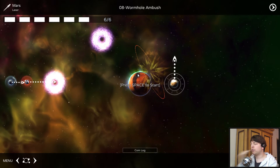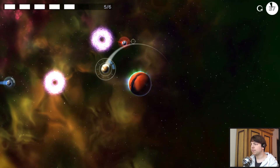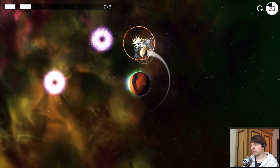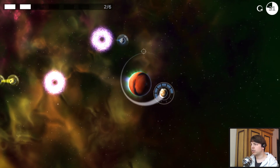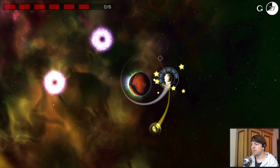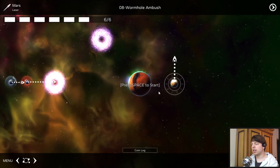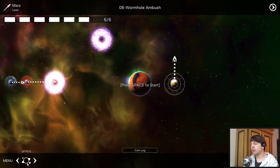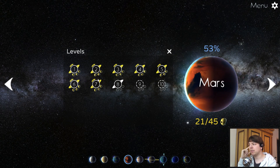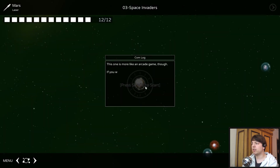We have to shoot that nebula because the nebula slows us down. There come the golden asteroids — I shouldn't shoot them if I want to complete the level. You could get all three golden asteroids if you do it properly. That's Mars. Mars is interesting — it's more like a strategic puzzle game and less about physics.